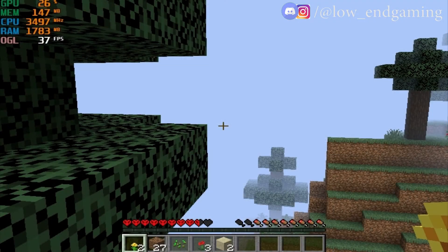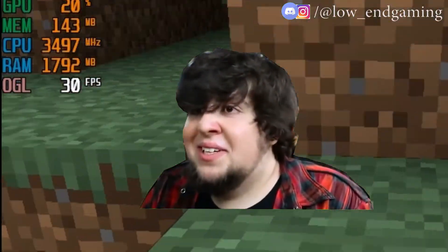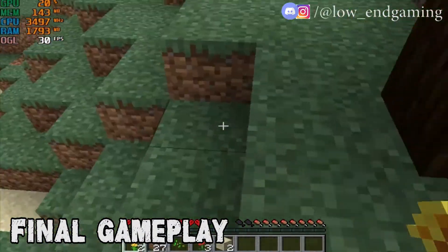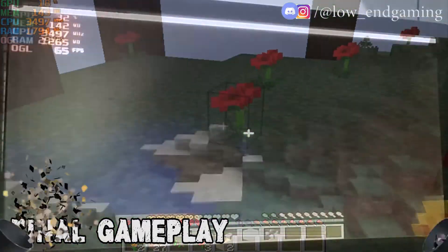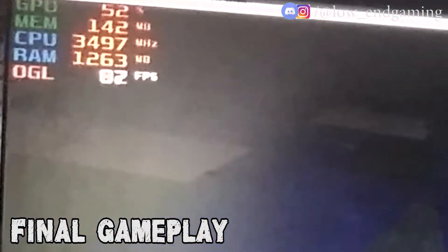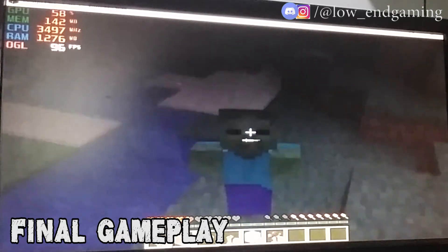Boom! As you can see, we have 100 FPS. But wait — you may wonder why the FPS is still stuck on 30. That's because my recording software is locked at 30 FPS. But when I stop the recording and record the screen externally, boom — as you can see it crosses 100 FPS, and you get an average of 80 to 100 FPS.